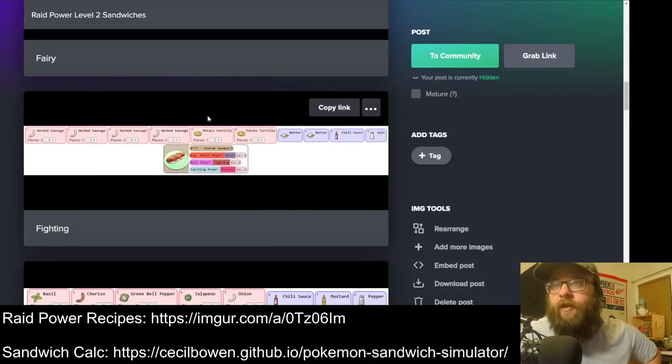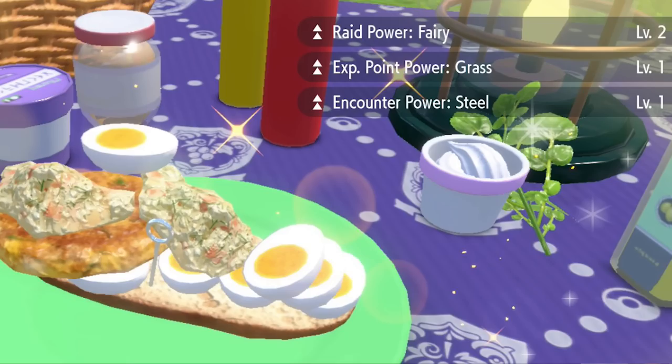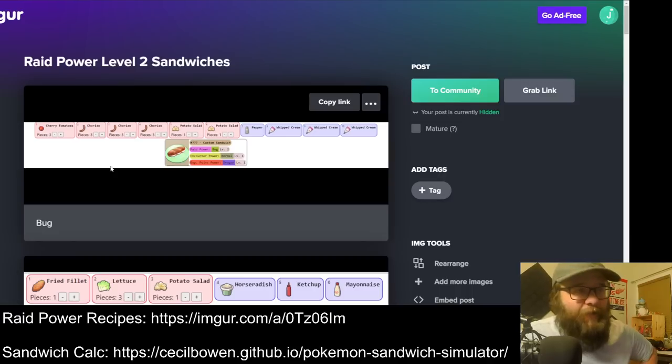Let's find another good sausage hell. Fighting — look at this: four herbed sausages, two potato tortillas. These get kind of insane. So we've got sausage hell, and we've got egg hell. This one's got three eggs, two potato salads, and a potato tortilla for Fairy — I actually did this one in testing and it came out looking absolutely ridiculous. Let's go into Cecil Bowen's calculator and see why this gets us Raid Power Bug level 2 and why it's so precarious, why we need so many ingredients.